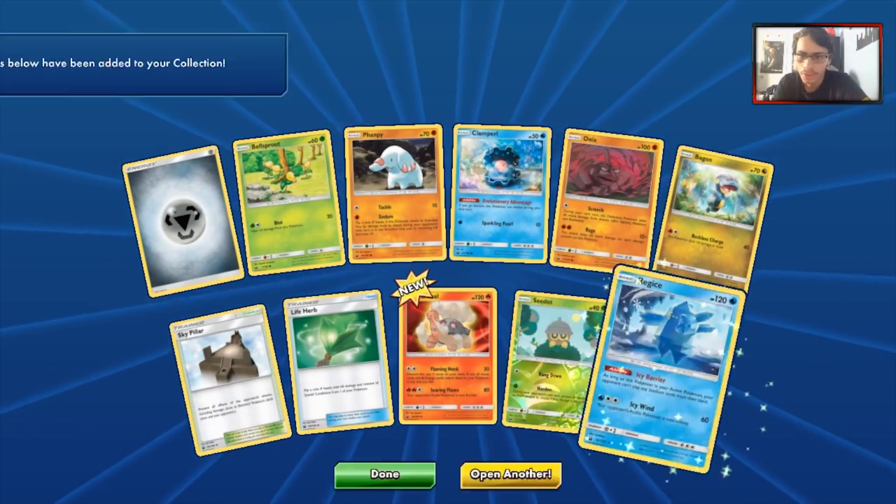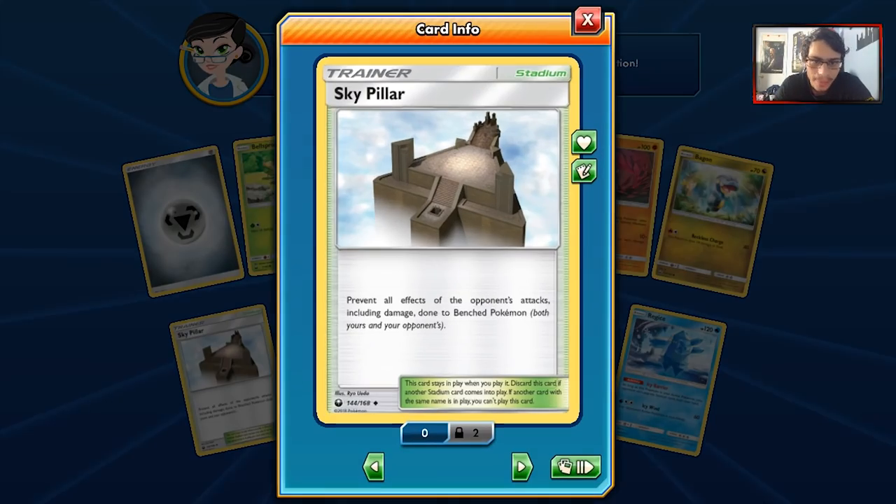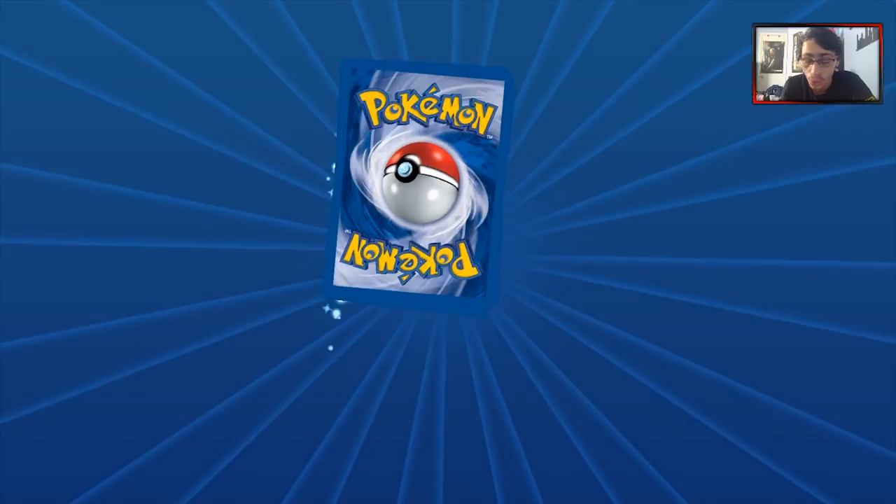We got a Reverse Holo and our rare is another Regice. Regice is a troll. We do get a Sky Pillar, which is interesting if you're worried about Buzzwole. We got a Torkoal.